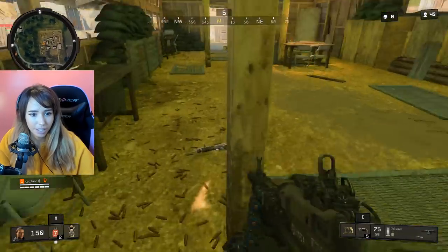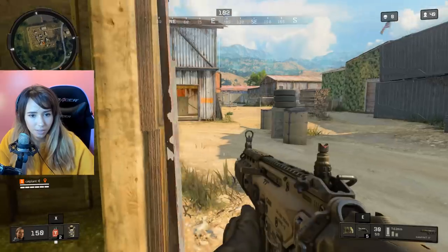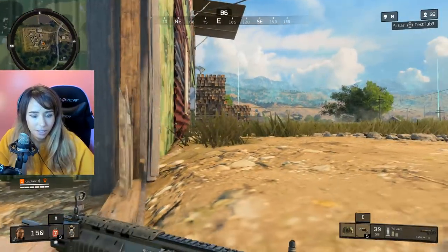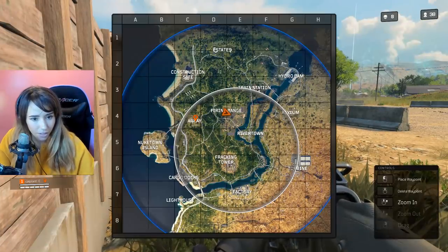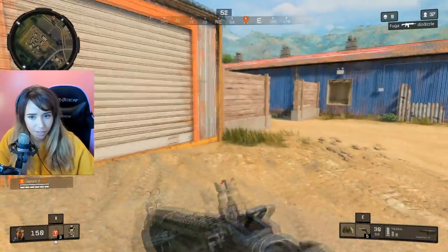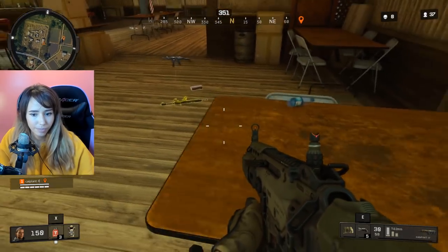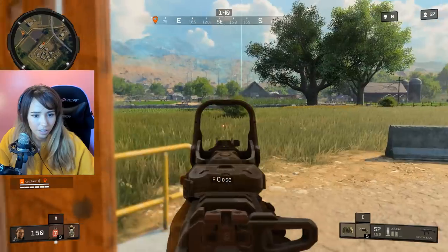I kind of want to trade for something that's a little bit lighter, like this gun. I haven't run into anyone yet. I thought I heard someone, but it was my own steps. I just kind of explore this area — it's not as open as the other areas. The firing range is a lot more closed in, so you kind of have to be careful when you walk around. You have to check your corners all the time. I kind of like this weapon a lot — I want to keep those two.